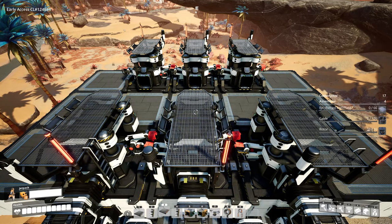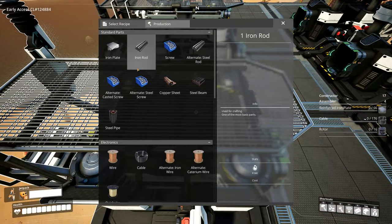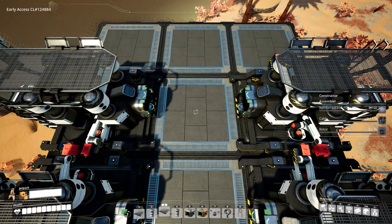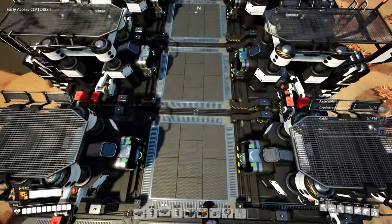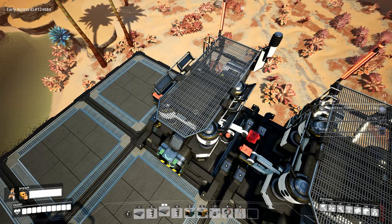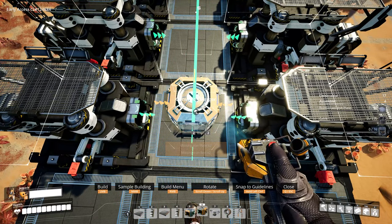We need to underclock one of these constructors because we only have 80 iron ingots coming up. Based on the iron rod recipe, each constructor takes in 15 per minute and outputs 15 iron rods per minute, so each pair gives us 30, 60, and then 90 — but we only have input for 80. To save power, take one constructor and underclock it to produce 5 items per minute, so we have 30, 60, then 100% giving us 75, and one at 33% giving us an additional 5 to create a total of 80 iron rods per minute. This can then be put onto one singular output line.